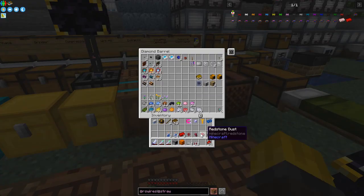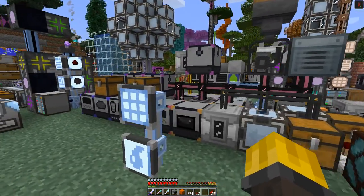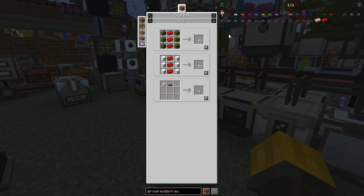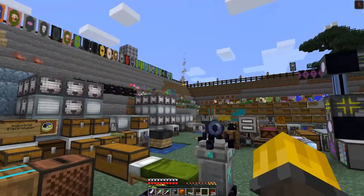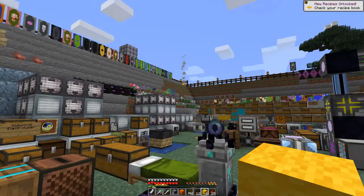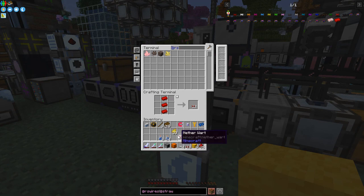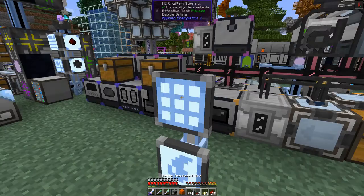We've got some yellow, for example. Let's make some insulated yellow cable. I need some wool — let me take the wool out of here and just color it, which we can do of course. Where's the yellow dye? Just do it like that and that gives you some yellow dye, which I haven't made before. Then we can simply put this together and make some yellow insulated cables.